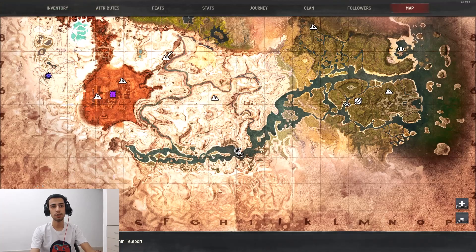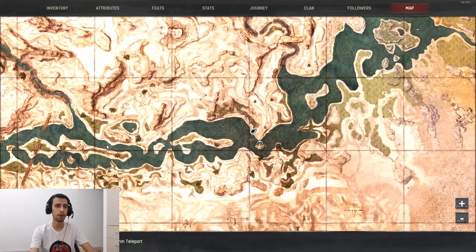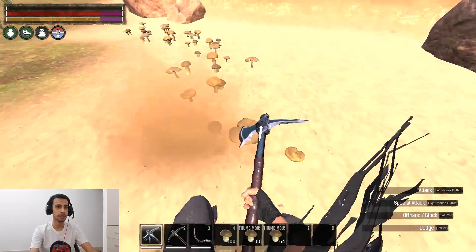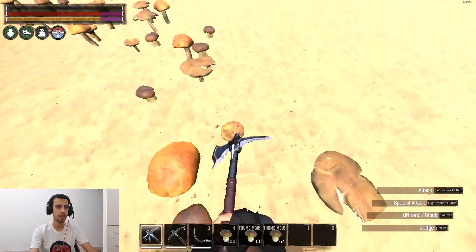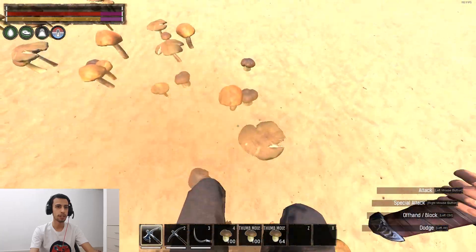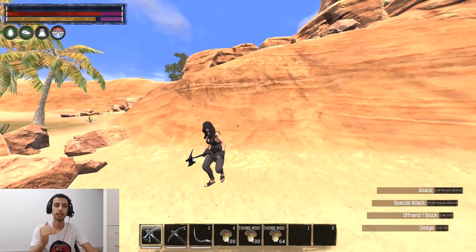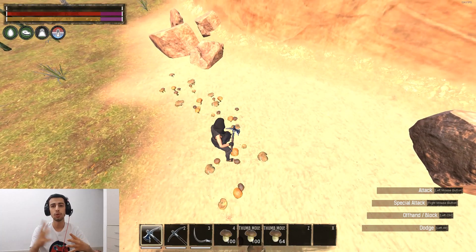I'm gonna show you an area that is not sloped so you can see how hard it is to hit the mushrooms. We are here on the Noob River. In this location there are a lot of spots where you can find these little mushrooms, but the problem is I cannot farm them in any circumstances — it's very hard to hit them, not possible. You cannot farm them because they're not on a sloped surface. If this mushroom was higher than you, you could hit them, but this flat location is no good.